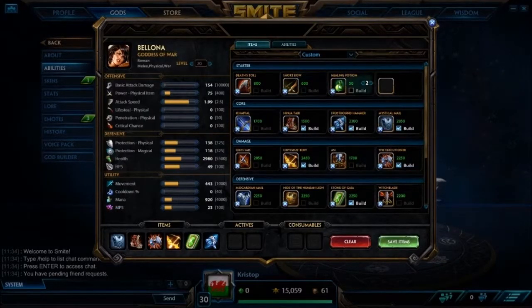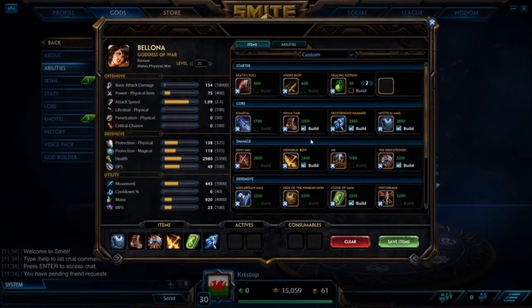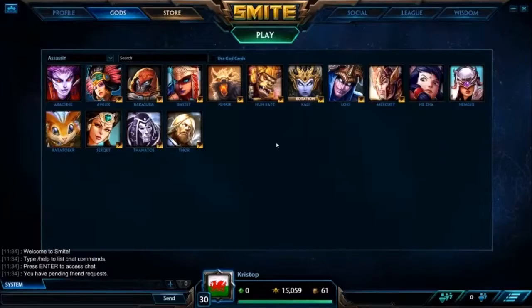So yeah, that's pretty much the build. Bellona plays quite similarly to Osiris. She's a bit more... how do you describe Bellona compared to Osiris? A bit less tanky, more damage — she has a bit less survivability but more oomph. She's a bit scarier, a bit more assassin-like. So that concludes God Builds. Now let's move on to Counter Matchups and Bad Matchups.